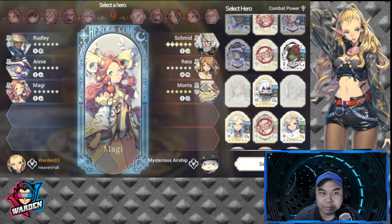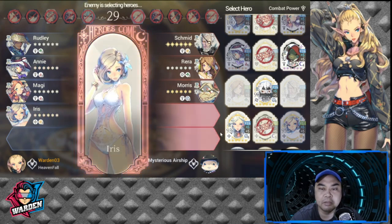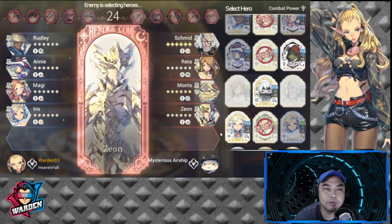He banned Garf — I don't really need Garf at this point in my team. I mostly need Rudley, Annie, and Maggie. He's going with Zeon and I think his last would be Baraka.